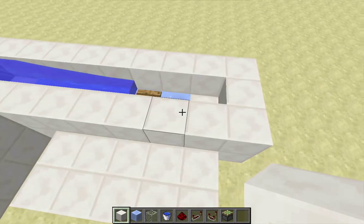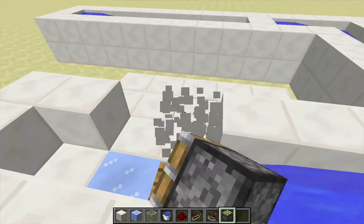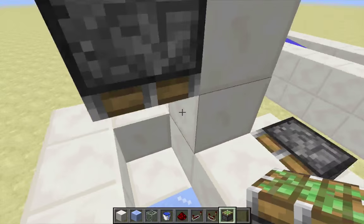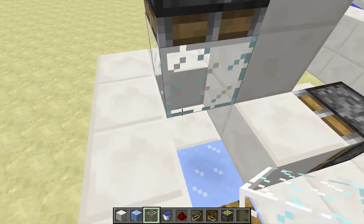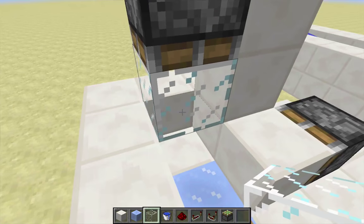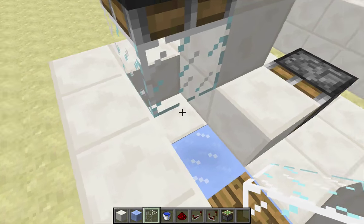Now I'm going to put in some pistons. I'll put one facing down right here, so I'm actually going to be pushing a glass block down into the item that's there. The item will rise up. The reason why the item has to be in the exact center is that if it's not, it will not rise up through the piston stem — it will get stuck in that block. So the item has to be more or less in the middle.